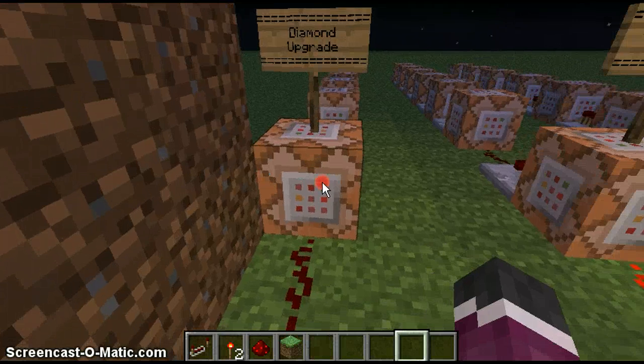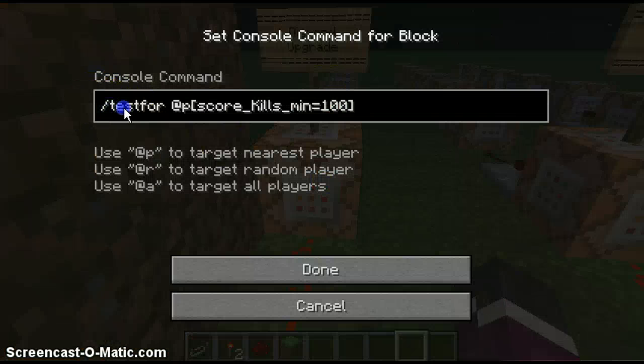The actual command is: testfor @p, then square brackets, then score_underscore your objective name — for example mine is 'kills' — then underscore min equals, then how much you want. So for example this is 100 because it's diamond.